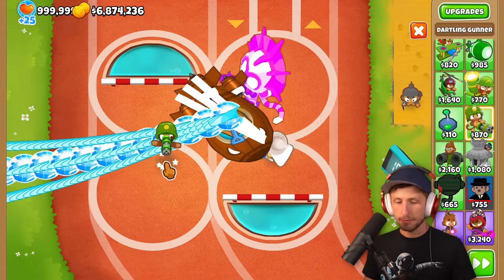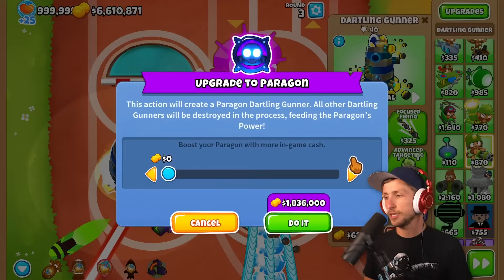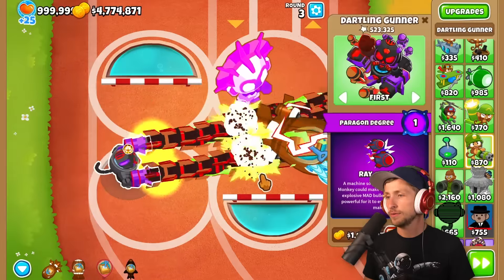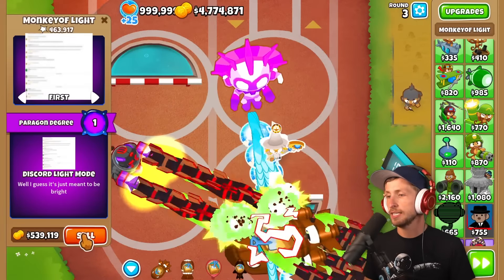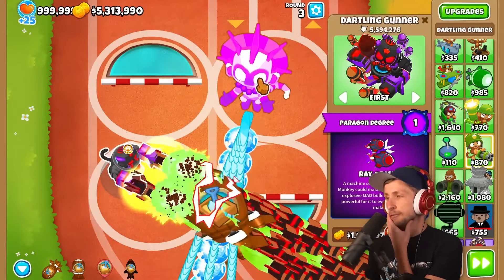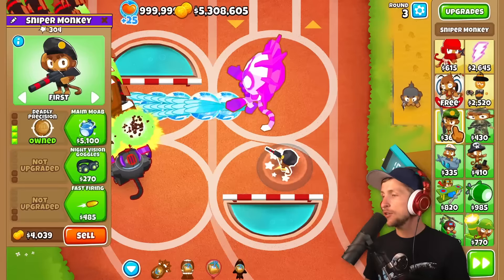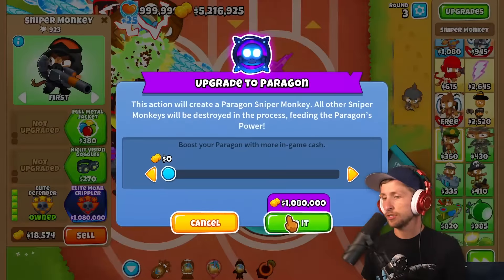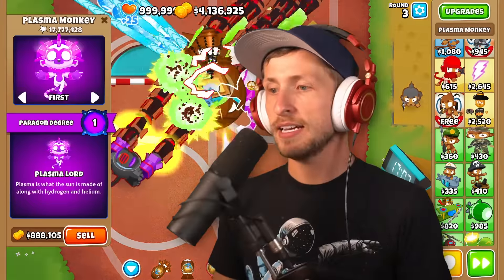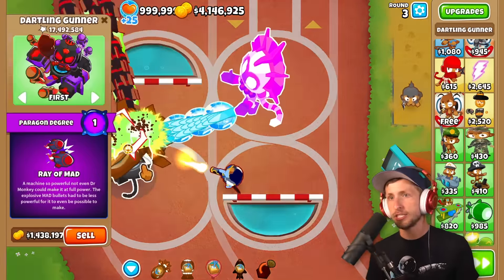So far the Necromancer Monkey seems pretty good. How's the Dartling Gunner? The Dartling Gunner Paragon might be really good here — and it automatically attacks. Dartling Gunner Paragon's really good. Monkey Alight in comparison is really bad. Is it worthwhile to put extra money into him? Probably not. You can never go wrong with Sniper Paragon — Sniper Paragon's going to be really good. Actually, it's not that good. These two are way better.